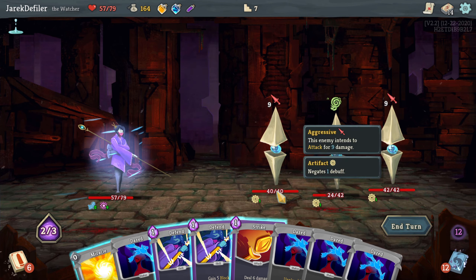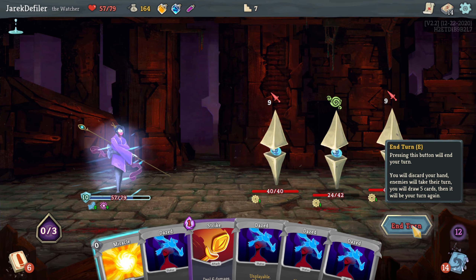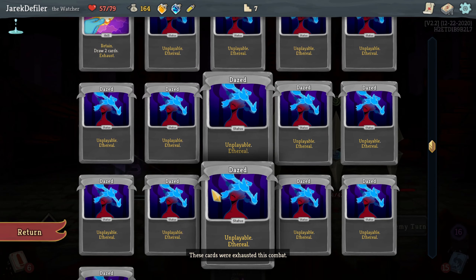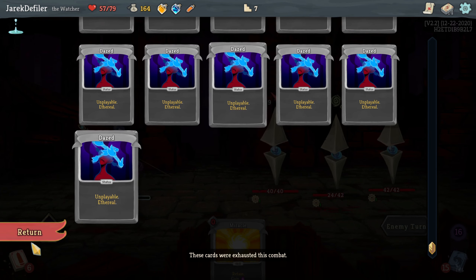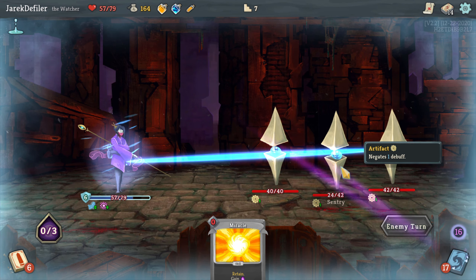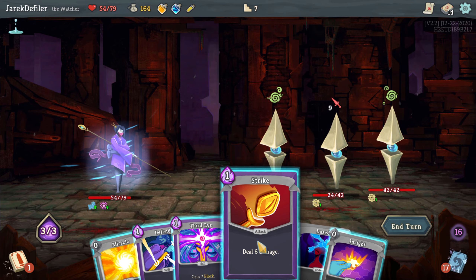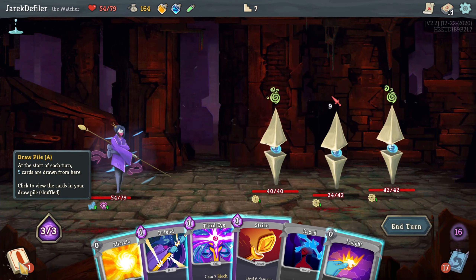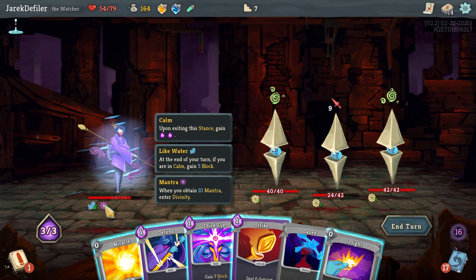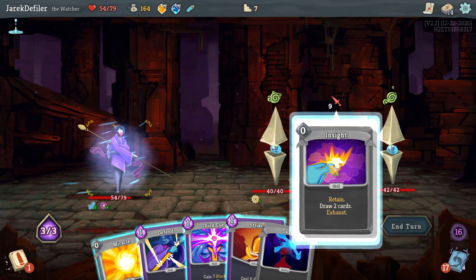Alright, Daze — that's what I wanted. Got to take more damage. Come on — I don't have any debuffs so those artifacts aren't much use to you guys. Where is my Pray? I haven't seen that for a while. Did I use it already? Yeah, I guess I did. Draw two cards — we're getting there.